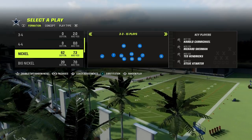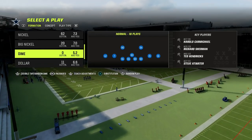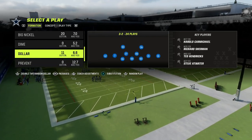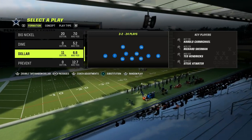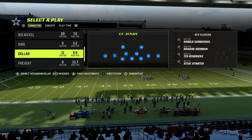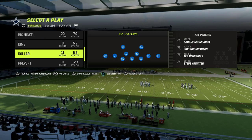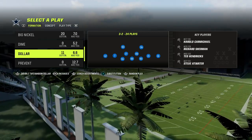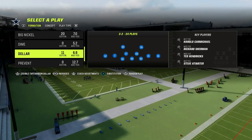The next thing that's super practical and important is you have to have some kind of plan for defending the run game. How are you going to stop the shotgun run game, and how are you going to stop the under-center run game? That has to be in your arsenal whenever you're playing defense — out of whatever formation you're running, even Dollar this year, you have to have a plan to stop the run.